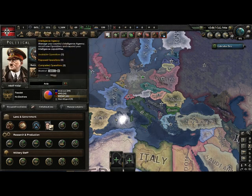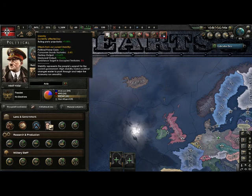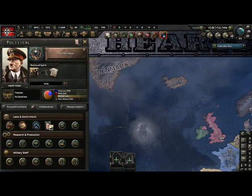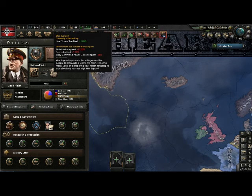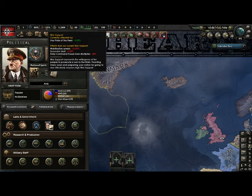Then we have stability — basically how stable your nation is. Stability gives you some buffs if you have high and debuffs if you have low. Because I have 84% stability, I get plus 6% political power gain, minus 3.4% consumer goods, and plus 13.6% factory and dockyard output — nice buffs. Then you have war support — basically how much your people want to fight the enemy. High war support gives you better defense and attack on core territory, better mobilization speed — basically how fast your soldiers get raised after conscription — and better surrender limit meaning they need to take more cities from you for you to give up. There's a mechanic where you have to control certain victory points and if you don't control enough, you lose — you go to a peace conference and die.